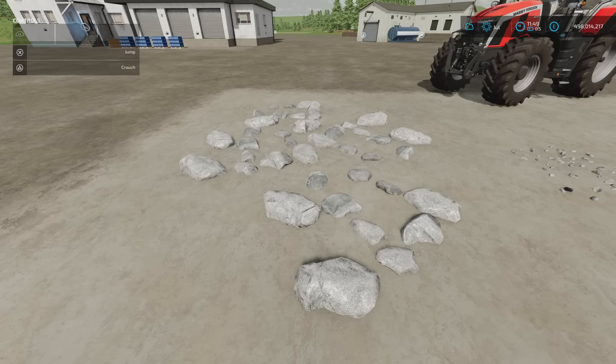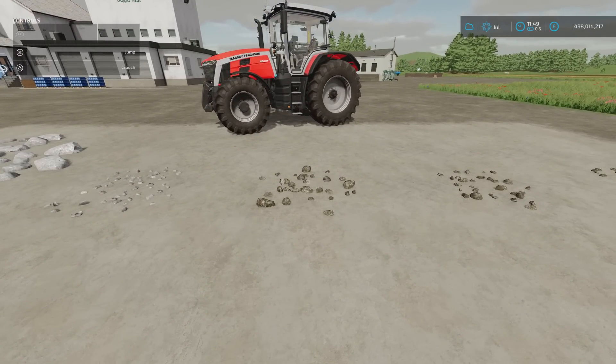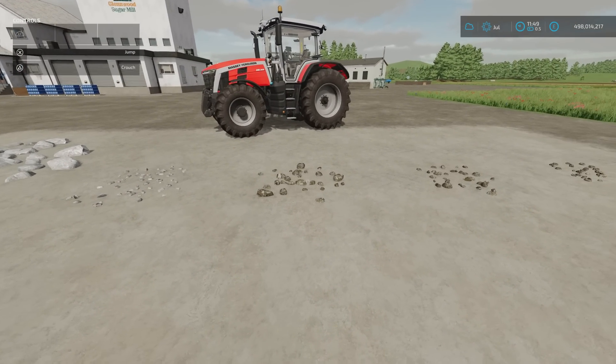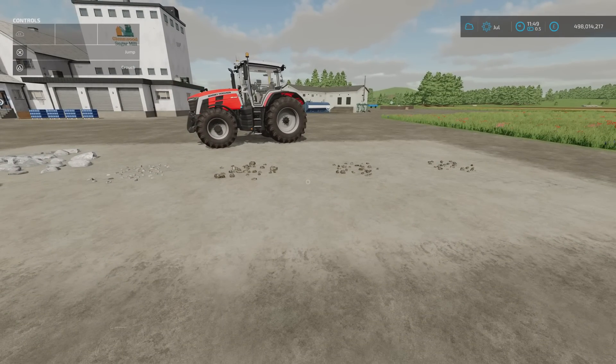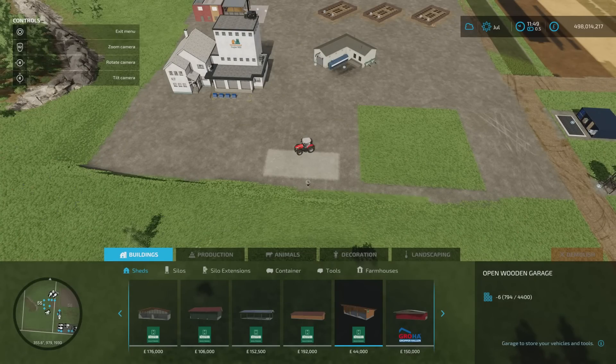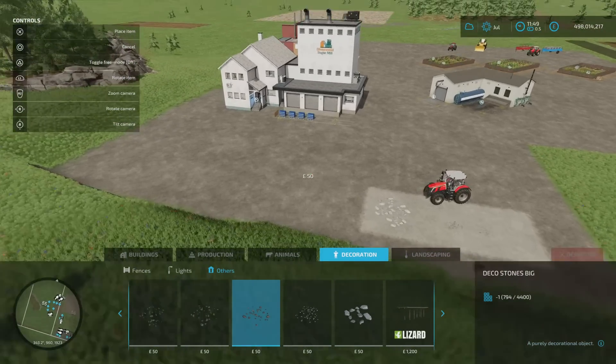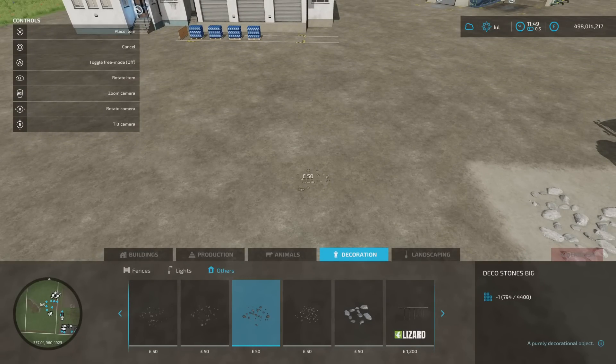It's a 1.99 megabyte download, three slots each. There are four sets, each about that big. When you put them down, the first one with three slots will come down to one, so you can place scattered amounts. If you wanted to put a whole roadway with them, you absolutely can. You'll find them under build mode, under decoration and under other. Each one is $50, which is really cool.